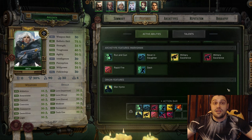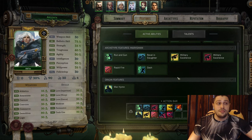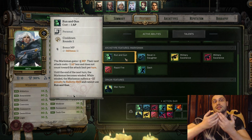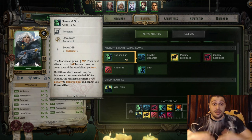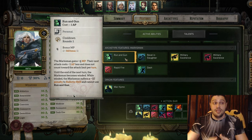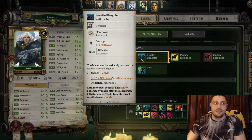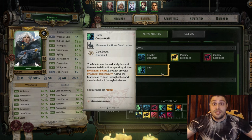Now how do we play Argenta as a Marksman? First, hang on to half cover or full cover. Then trigger Rapid Fire, use Burst, use Run and Gun, then use a single attack. That's the main combo for Argenta: Rapid Fire, Burst, Run and Gun, single shot, and repeat. If you have an Officer you can always trigger Revel in Slaughter once you kill 3 enemies to hurt even more.